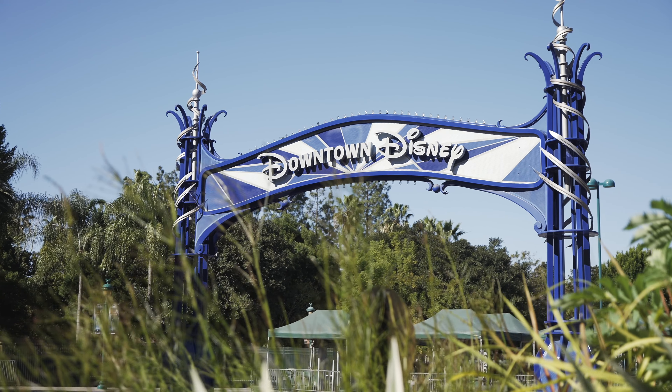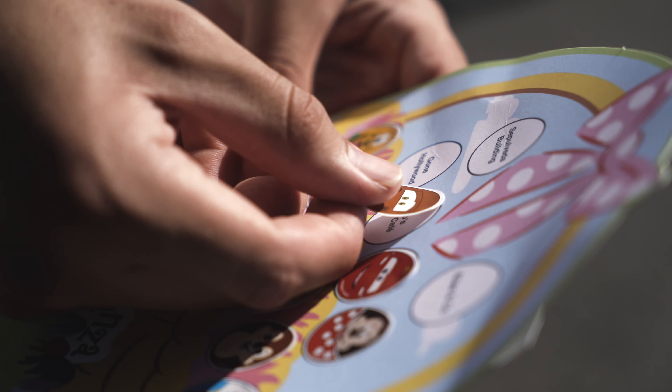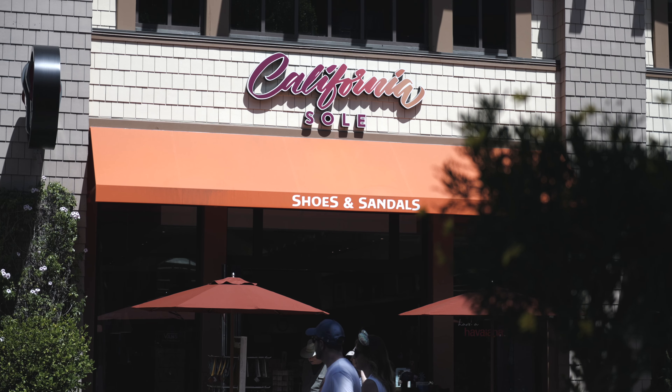There are three different game boards to choose from, each being $9.99. If you're a key holder, you do get a discount, which comes in handy because prices add up if you're trying to collect all six prizes. For some families, it's $10 well spent for an afternoon of egg hunting. We're going to kick our egg hunt off in Downtown Disney by California Soul.